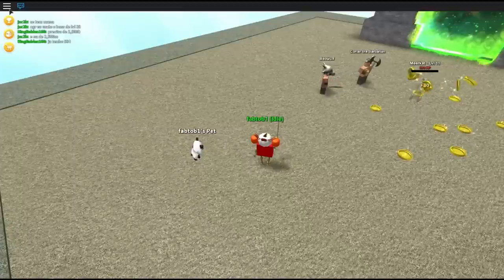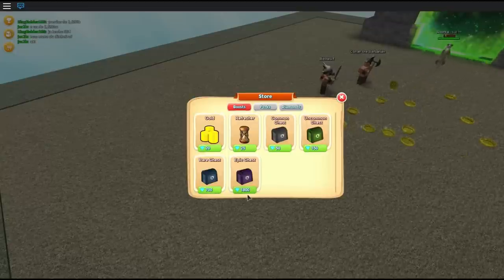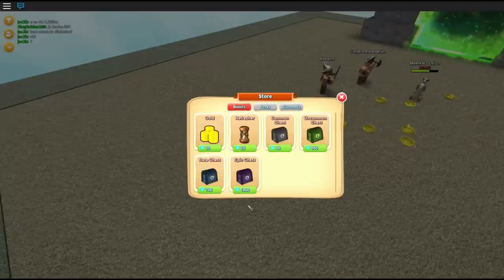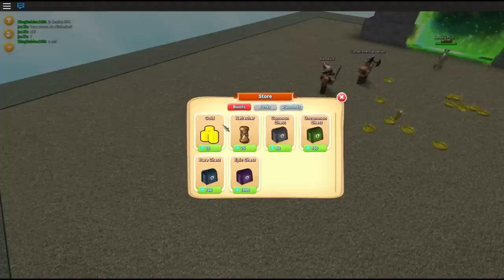Let's close that out and go back. What we're going to do now is open one rare chest. As you can see, we have 2,700 crystals, which is roughly enough to buy one rare and one epic chest. I think at the start we also bought one common chest. Right, so let's buy a rare chest.